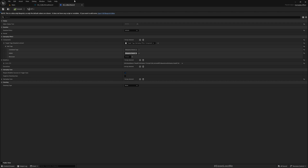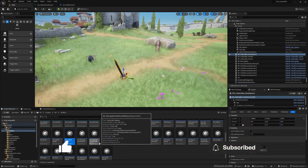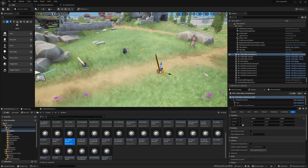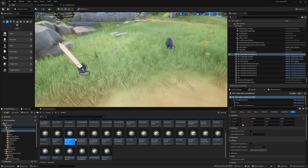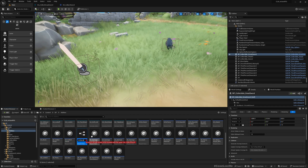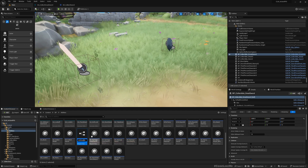The problem is that we have weapons.sword tag here because I directly duplicated or used the GE Collect Sword — the same gameplay effect created when collecting the normal sword. So what I need to do is duplicate this and create a new gameplay effect: GE Collect Red Sword.